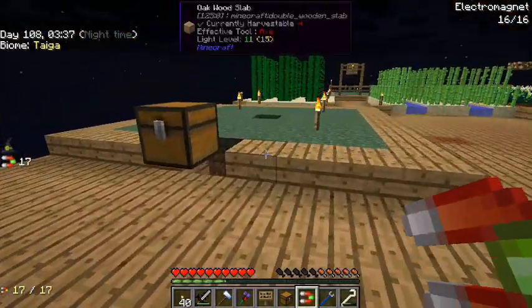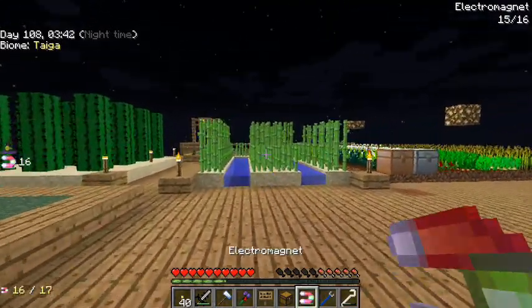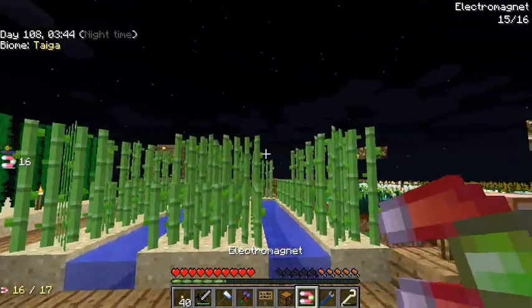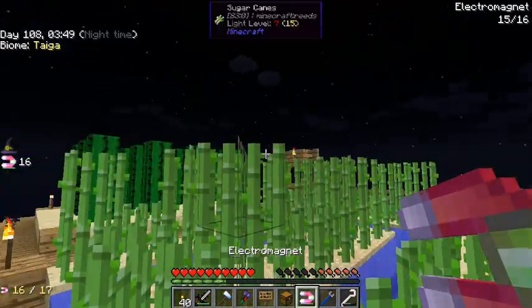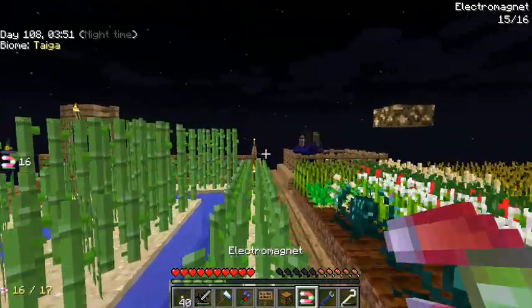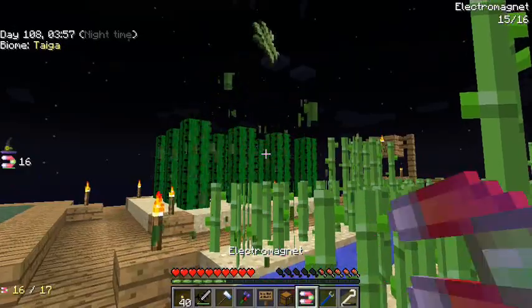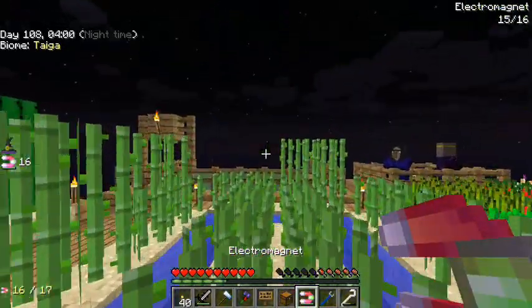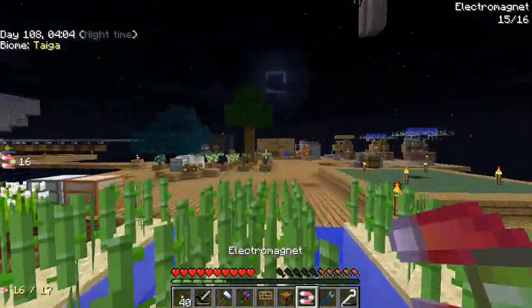How does this work? The electromagnet — if you shift right-click while it is in your inventory, you can see it's now glowing. Any block broken from a much larger radius will now fly into my inventory. This is what I believe is the legit way to use magnet power, because I worked for it.